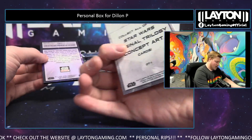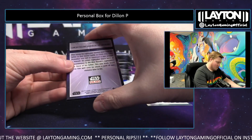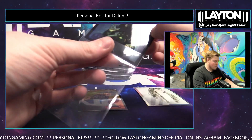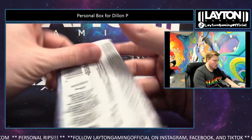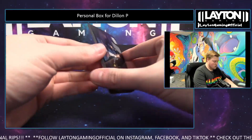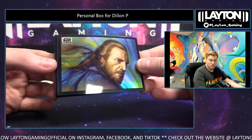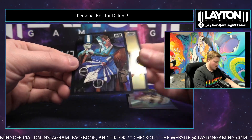Starting it out with Trilogy number one, there you go. We've got a refractor — Luke Skywalker assembles his lightsaber, nice Dylan, solid hit there. Got Luke and it's going to be a Qui-Gon refractor, nice. There you go Dylan, nice looking refractor of Qui-Gon, and a couple base cards.